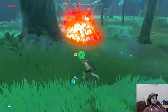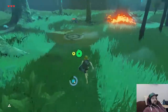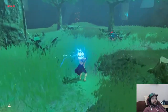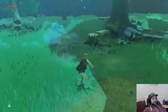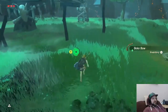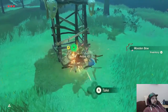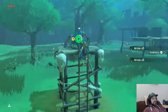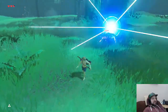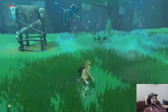Here we've got a fire Chuchu and four blue bokoblins — two are archers and two are melee fighters. I'm going to try and pick off these archers first with some bombs. Pick up the arrows in those crates there. Those other guys are throwing rocks at me, but they only do a quarter heart damage so it doesn't really matter. The arrows I don't want to get hit by, so that's why I take care of the archers first.